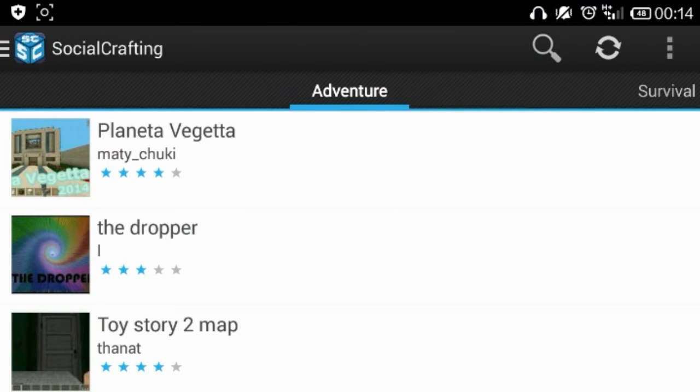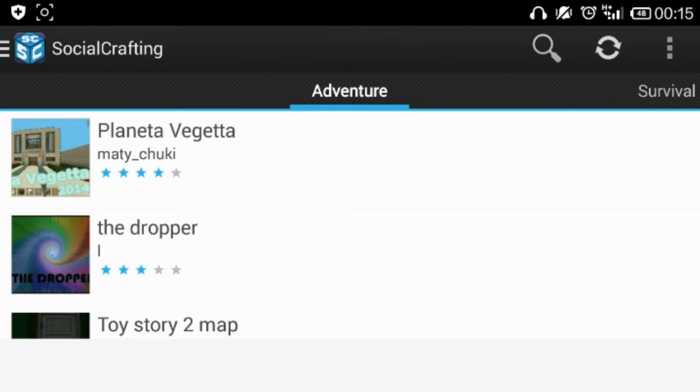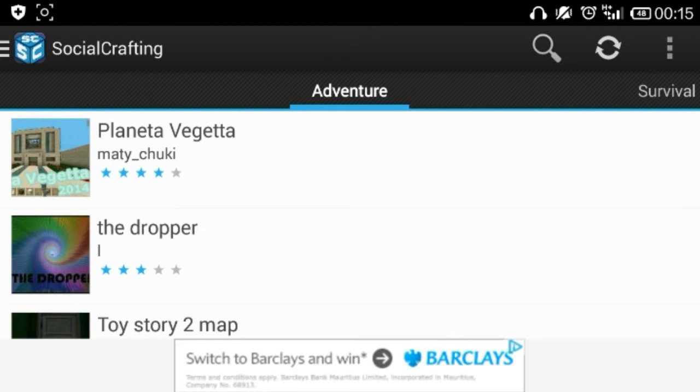This is William and welcome to a little short tutorial video. This is really easy. I'm in Structural Crafting, known as Social Craft — you can download this on Placer, and I'll also leave a link in the description. This video shows you guys how to download my MCPE maps.